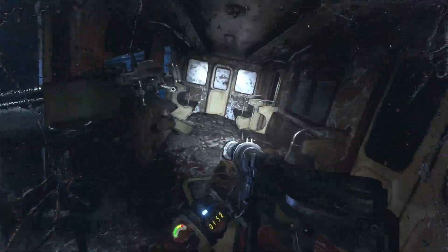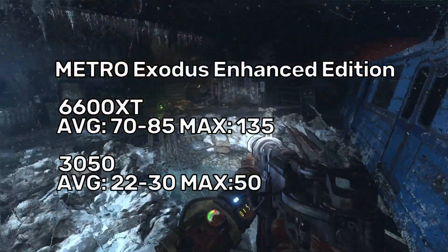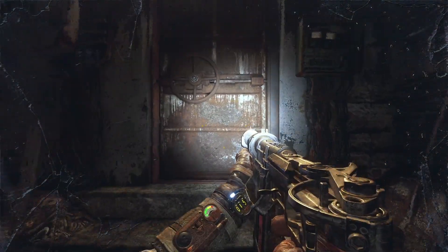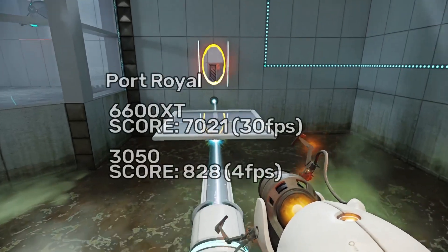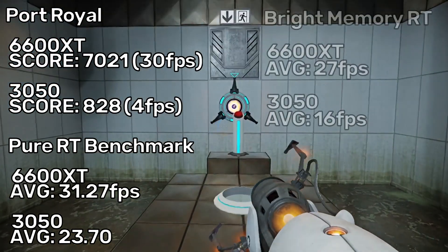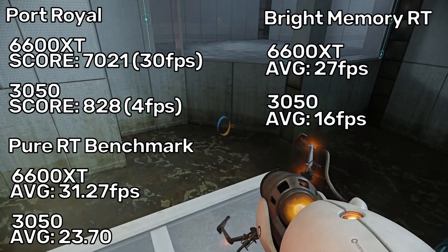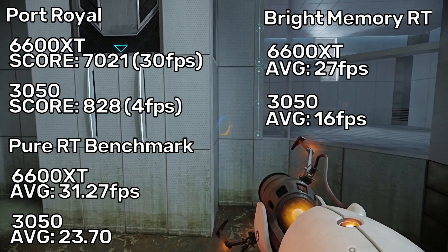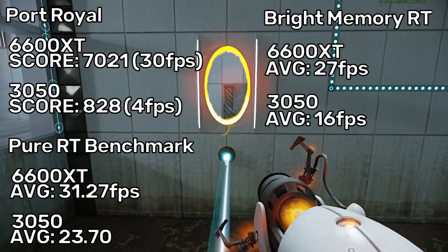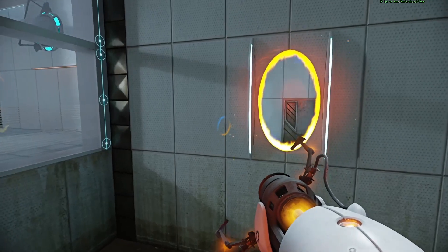Starting with Metro Exodus, we see the 6600 XT will obviously outperform the 3050 by quite a lot, with more than double the average framerate. Then I ran a couple benchmarks: Port Royal on 3DMark, a random benchmark I found and ran a while ago, and the Bright Memory Infinite ray-tracing benchmark. All of the numbers are on screen. The 4GB of VRAM caused some issues for the 3050 in Port Royal, but for the rest of them it performed alright.